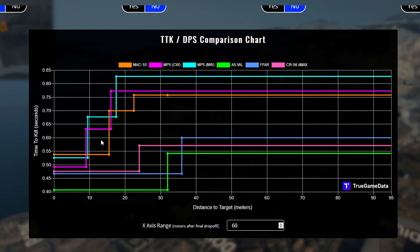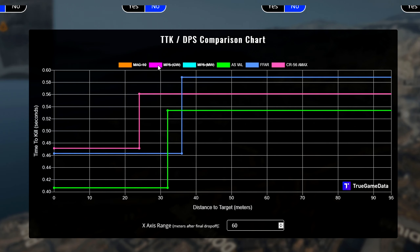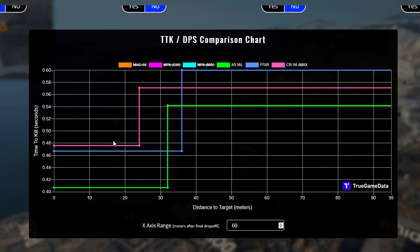All of these other lines up here are the SMGs that kill the fastest in the game. We've got the Cold War MP5, which is the fastest killing SMG inside Warzone at the moment, then the Modern Warfare MP5 which is the cyan line, and then the MAC-10 which is the orange line. We can get rid of anything that's not going to be as competitive to the FFAR1, and the Cold War MP5 is still not as good as the FFAR1 up close, so we can remove that as well. What we're left with is the AMAX, the FFAR, and the AS Val.